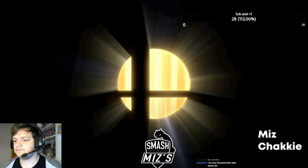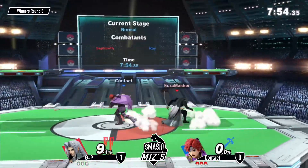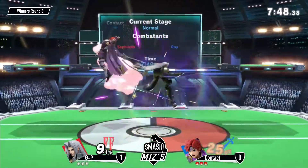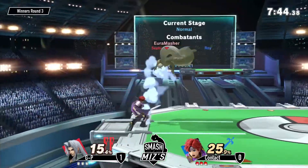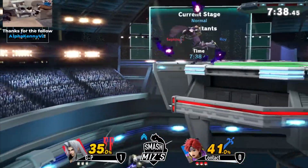Roy being a traditional swordy wins a lot of matchups, but Sephiroth might have an edge here with a lot more range in general. Sephiroth is starved of close quarters moves — jab is all right, and then the nair, the nair is the big one.